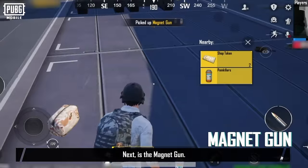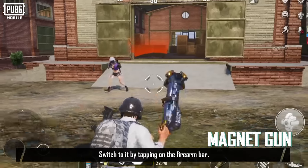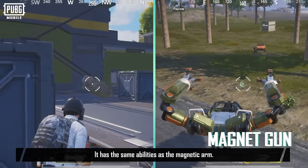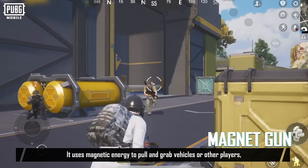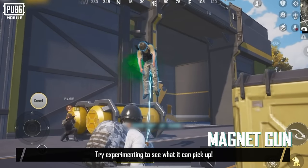Next is the Magnet Gun. It's a downgraded version of the Magnetic Arm in gun form. Switch to it by tapping on the firearm bar. It has the same abilities as the Magnetic Arm, using Magnetic Energy to pull and grab vehicles or other players, opening up more possibilities in combat. Try experimenting to see what it can pick up.